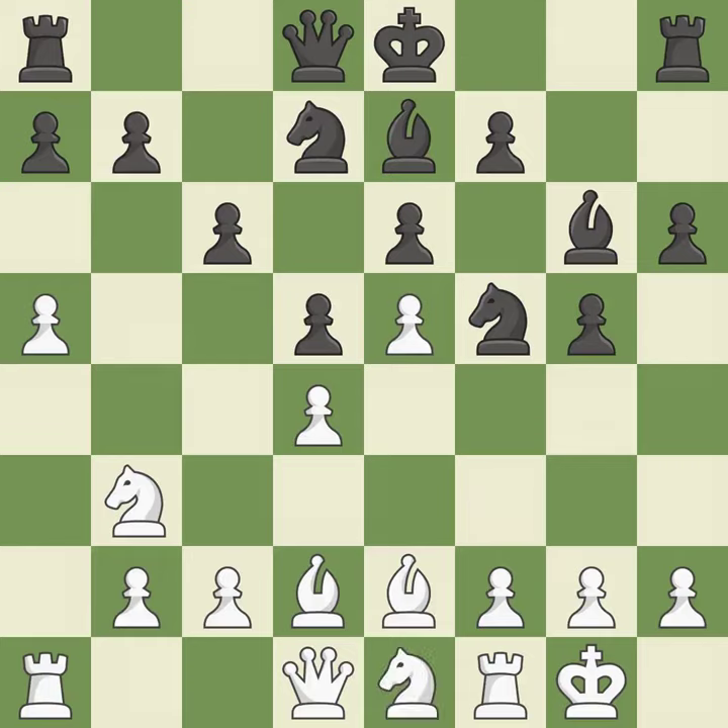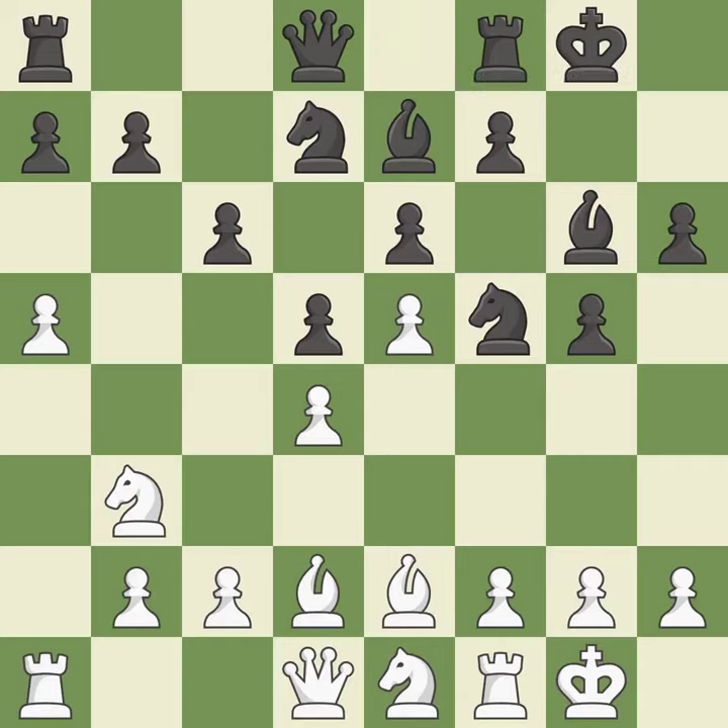That's a decent move. Castling gets the king to a safer square out of the center of the board, while also developing a rook. Castling to the same side of the board as the opponent avoids some of the attacking associated with opposite-side castling. That is a regrettable error — it is incorrect. This poses a threat to strike a knight.